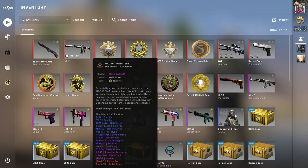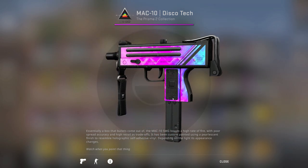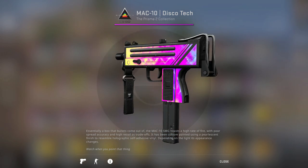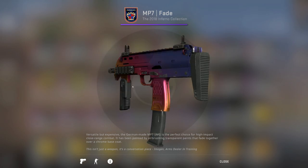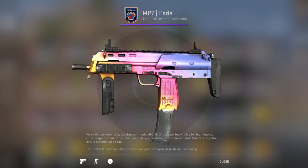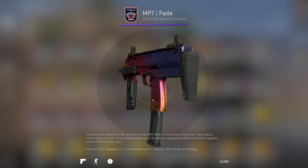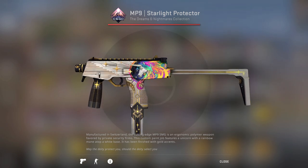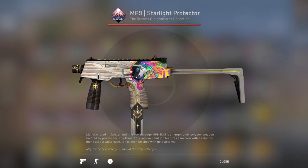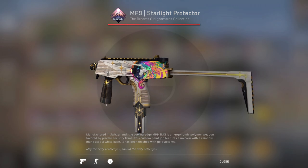Moving to the SMGs, I have the MAC-10 Discotech — I like it and probably won't switch it out, it's just a pretty nice MAC-10. I also have the MP7 Fade — believe it or not, this is Factory New, it just looks worn, but the fade skins did get a buff in CS2 so I'm excited to see how it'll look. For the MP9 I have the Starlight Protector, which is one of the best MP9 skins in my opinion — I wish the white was just a bit more white but it's okay.